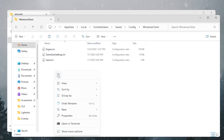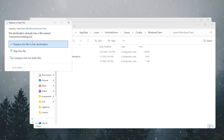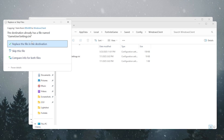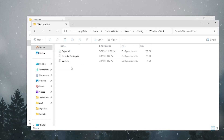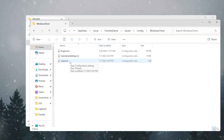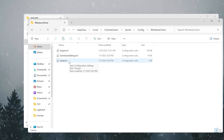Here you'll find your GameUserSettings.ini file. Right-click and paste, then replace the file in the destination. I have a good PC so I'm not replacing mine, but you can also watch my full YouTube video on how to optimize game settings for any PC build.